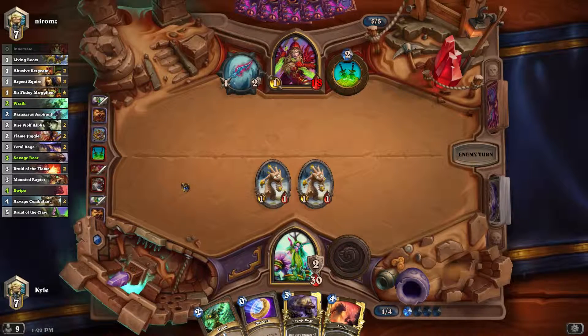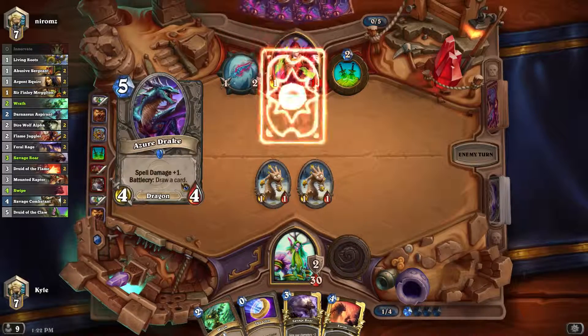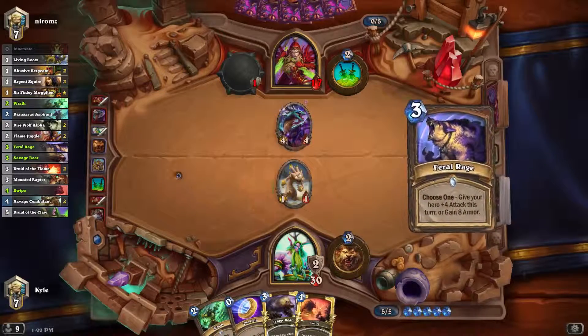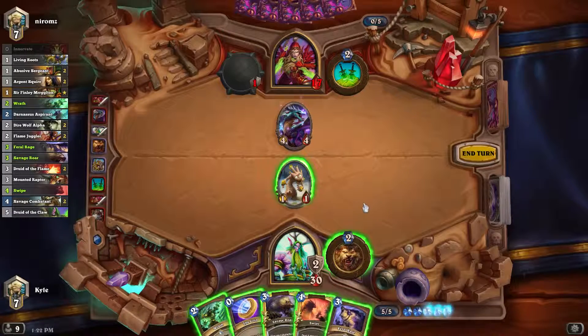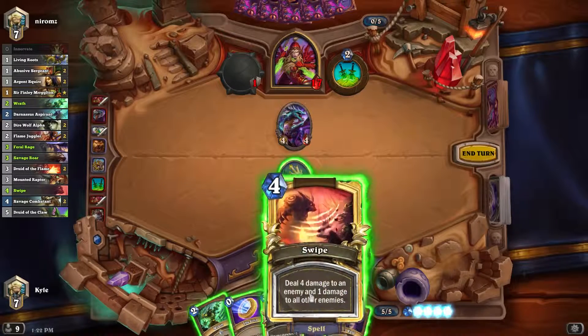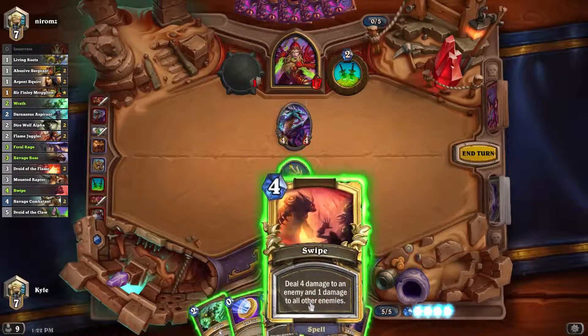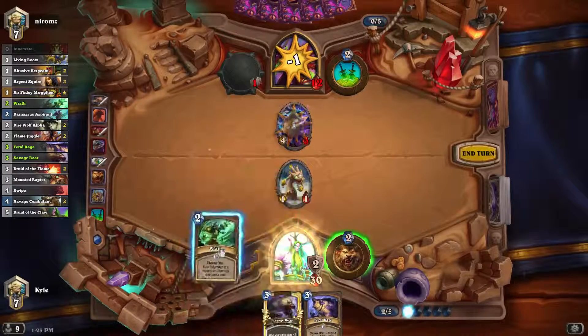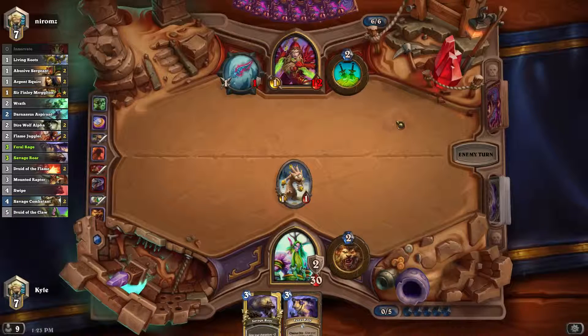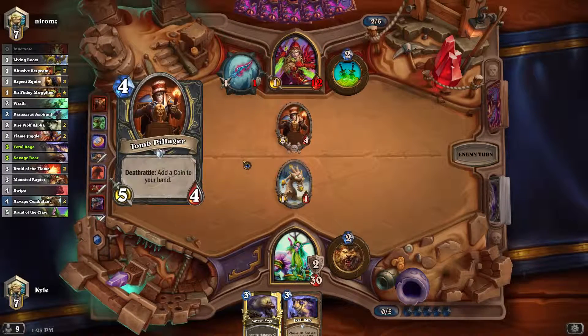I wonder if I should drop a Druid of the Claw for a Nourish — actually, it might not be the worst idea I've ever had. I want to refuel the deck, so let's use a spell to refuel. How much damage do I have? Four, five, six, seven, eight, nine. How about we do something like... Did I just swipe that? Maybe I do swipe to face, and then Wrath. Yeah, let's go with the aggro play. And then Wrath. It's still not lethal, but it puts damage on his face that I want him to have. If only I had a stronger minion on the field.